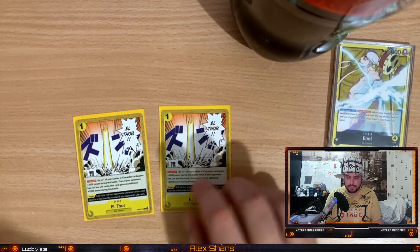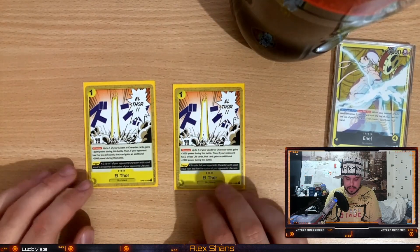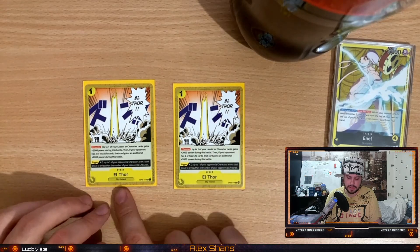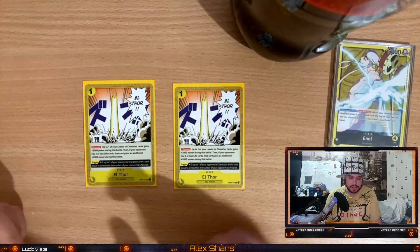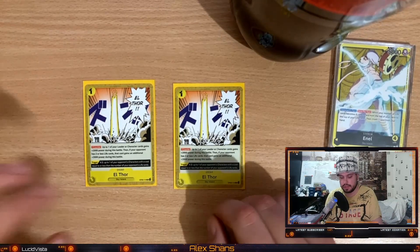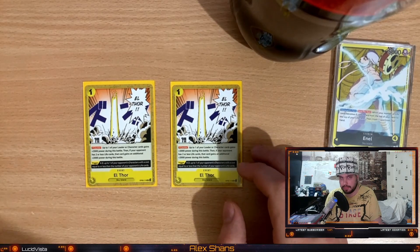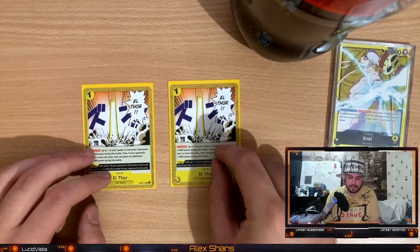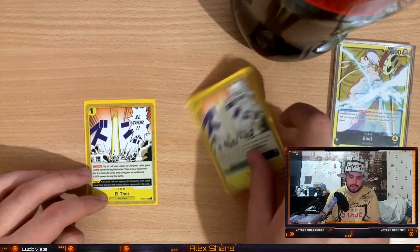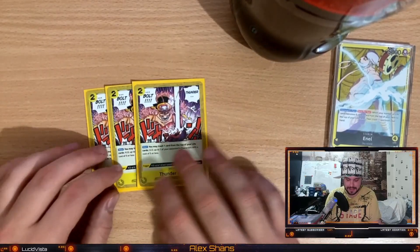We also have two L4's — you don't want to run too many because it's only good in the late game. It's searchable and it's a Sky Island card, same as Konis which is also a Sky Island card you can search. Basically this is a radical beam — when your opponent is at two life or less, which most of the time they will be in the late game, this becomes a 4k counter card for just one done. The last three cards are three Thunderbolts.